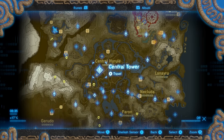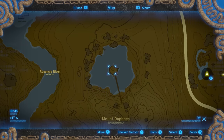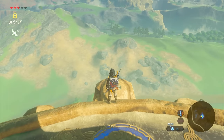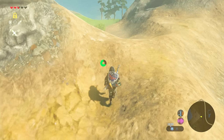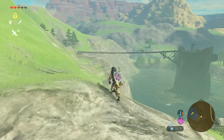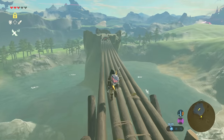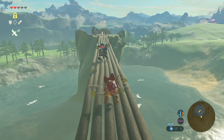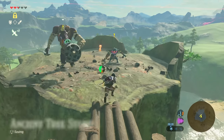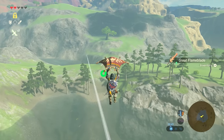For the next one, head to the Central Tower in the middle of Hyrule. From here we want to go west to this ancient tree stump. Look straight west and float over. Keep heading west and on the right you'll see where we're gonna go, where the moblins and bokoblins are. You can either run or fight your way over the bridge, preferably without taking damage. But on the other side there will be another Great Flame Blade for you to take.